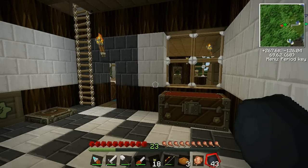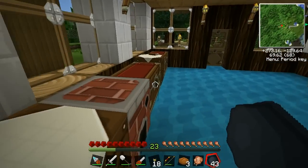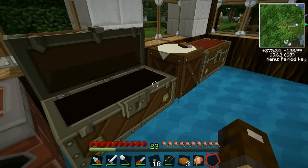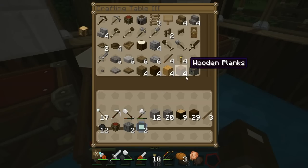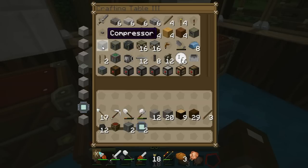Hello there, dear viewers. I am the Bedroom Commentator, and today we are playing Technical Minecraft. And in this episode, we're going to be building a lot of machinery. The first machine we're going to build — we're going to build two of them — and that is the compressor.